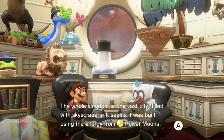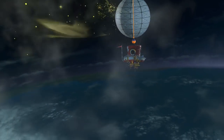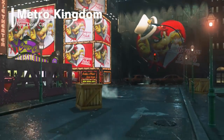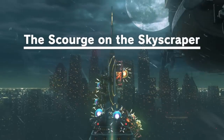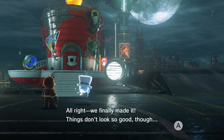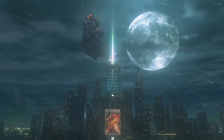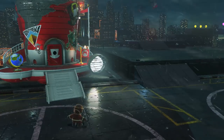The whole kingdom is one vast city filled with skyscrapers — it seems like it was built using the energy from moon power moons. It's dark. Too dark. Bowser's taken over the place since we last seen it in the warp. Well, at least it looks like it. That definitely doesn't look too good. Who is that girl? You've got a familiar shape, hair color, and clothing. We finally made it. It doesn't look too good though. Look — it's Bowser's ship. Let's go. He's here.